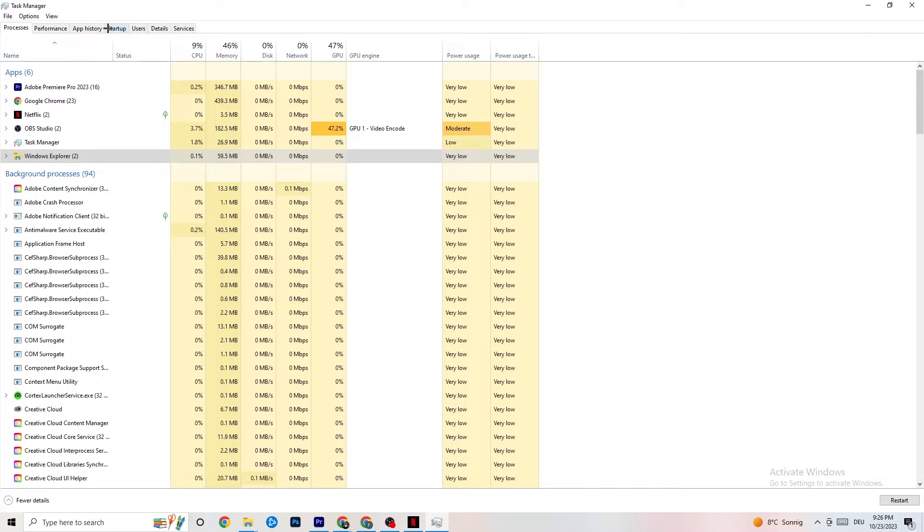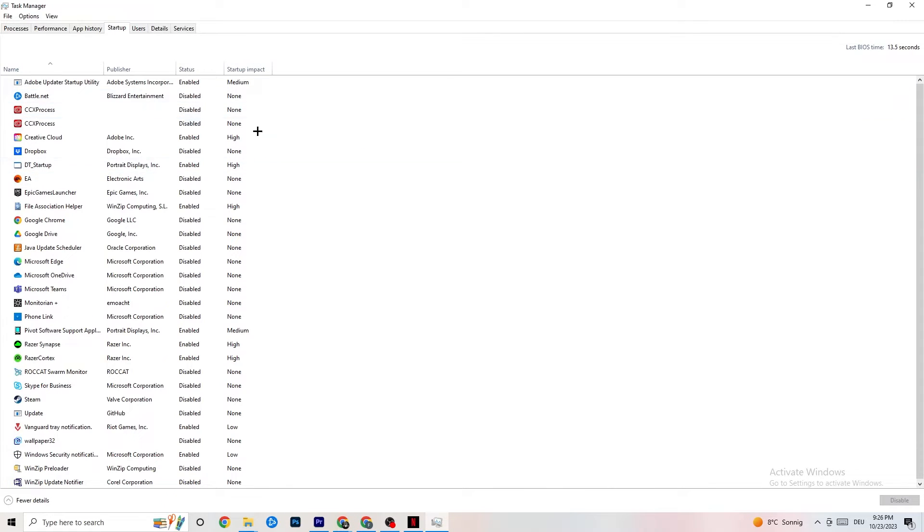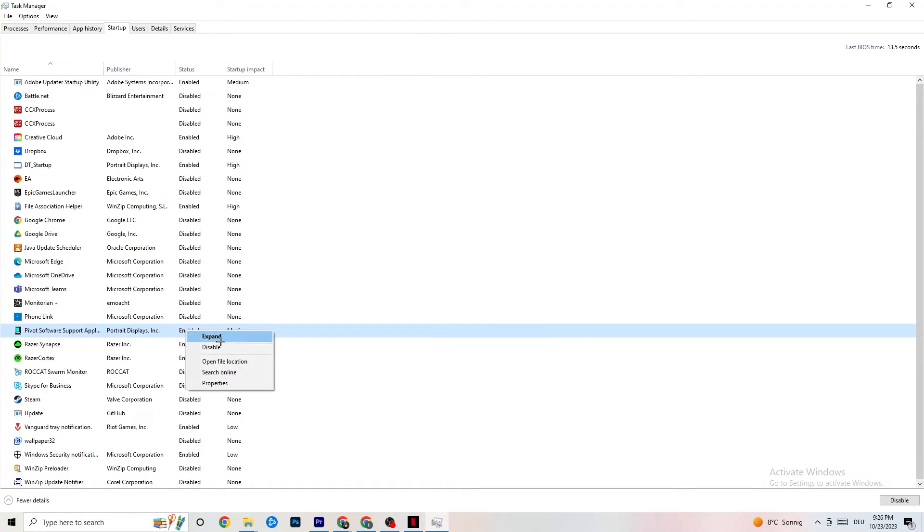Go to the top left corner, click All — or the Startup tab — and you'll see applications that automatically start when your PC boots. Disable every single one you don't need that's running in the background constantly, as these will 100% cause your game to freeze or stutter. Right-click each one and select Disable.